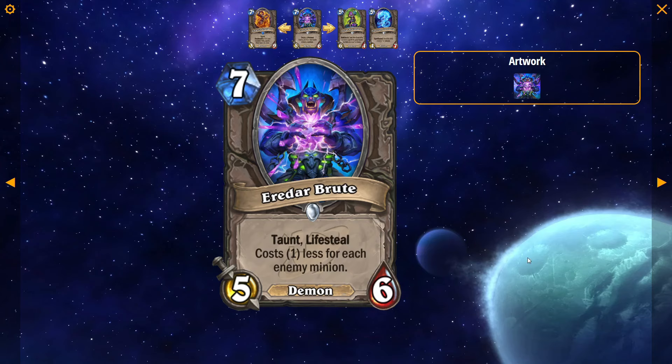Eredar Brute: 7 mana, 5/6 Demon. Taunt, Lifesteal, costs 1 less for each enemy minion. This card is really strong — it's Rabble Bouncer but minus 1 health, plus 2 attack, has Lifesteal, and is a Demon. This card is going to see play in Wild, straight up going to see play in Wild in a lot of decks. Standard probably sees some play as well. It's probably a lot better in Wild, though. I don't see a world where this card isn't played in at least one of the formats.